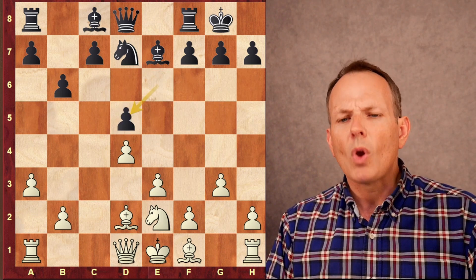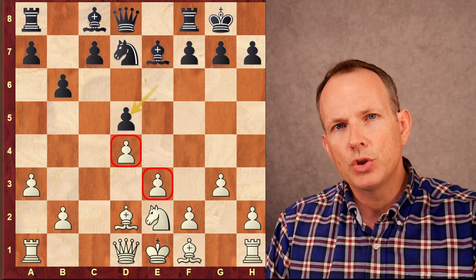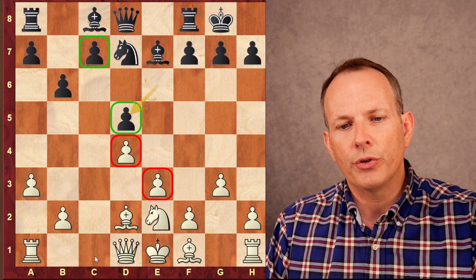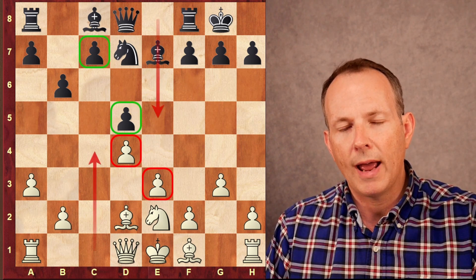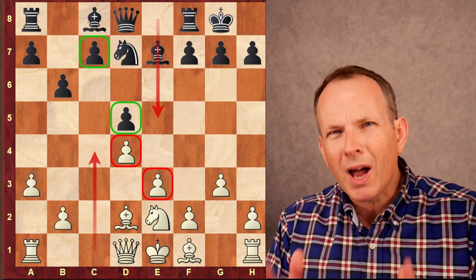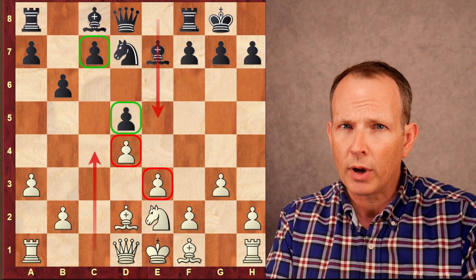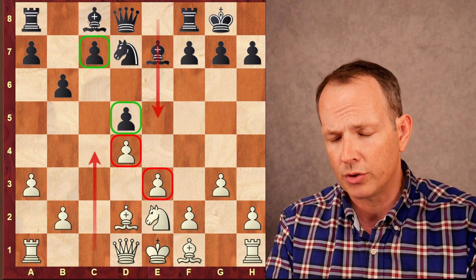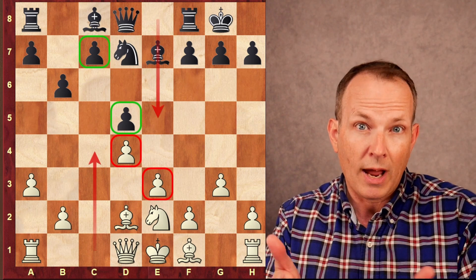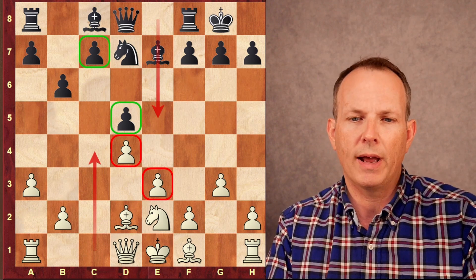Knight takes d5, e takes d5. Now we have the Carlsbad structure on the board. It is defined by two central pawns for white and two for black, with a half-open C file for each side. The most common openings to create this structure are the Queen's Gambit Declined exchange variation and the Caro-Kann exchange variation. In this case, we've gotten into it through a Nimzo-Indian, which speaks to how common and important the Carlsbad structure is.